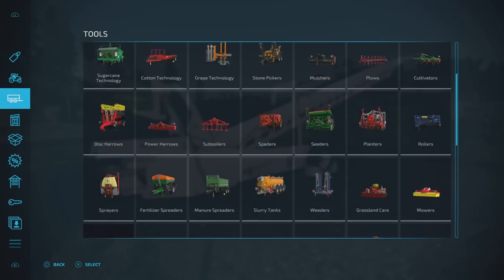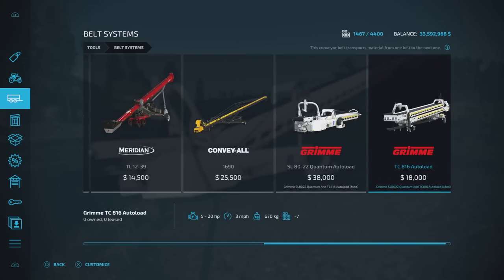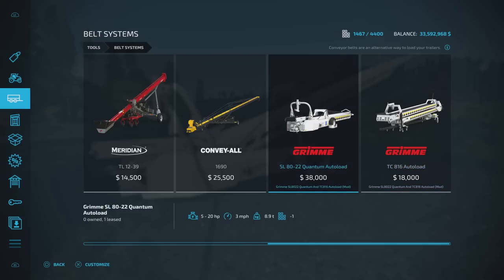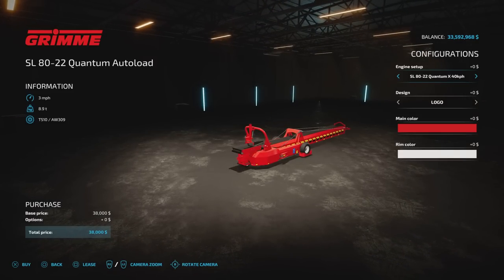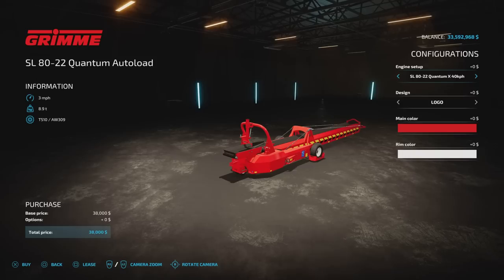You can set it so it has a speed. If we go to our tools and down to our belt systems, we've got the SL8022 Quantum or the Quantum at 40 kilometres per hour — that will go at 26 miles per hour, which goes as fast as some tractors. Getting it to and from wherever you need to go is pretty straightforward. We can change the logo design, the main colour, and the rim colour.